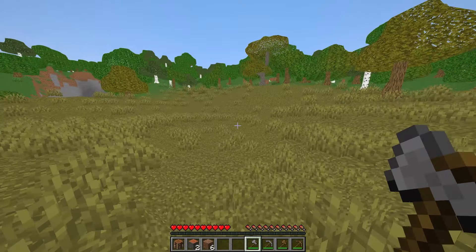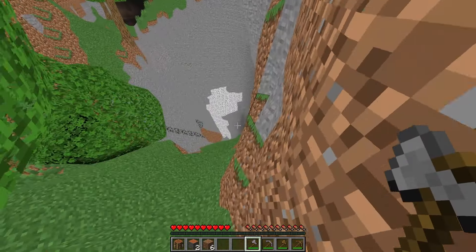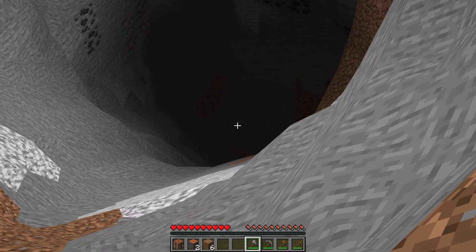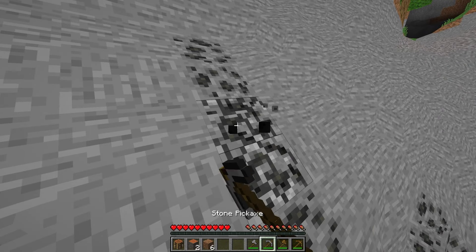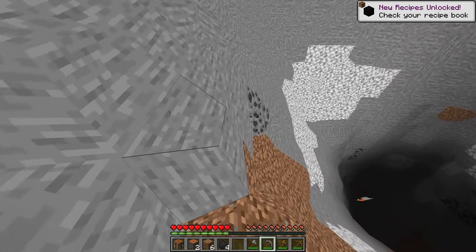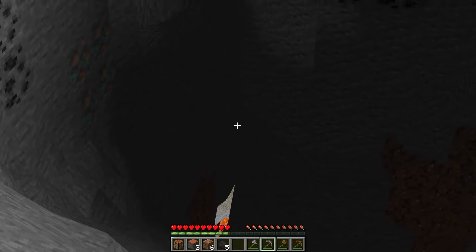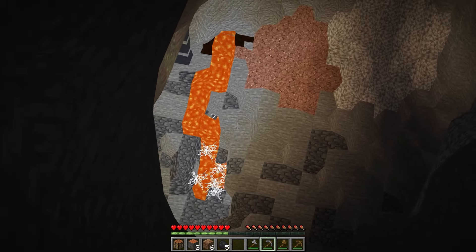Oh my god, what is that? That is cursed. That is a freaking cave. I mean, it kind of looks nice. It just looks like a hole. You can get stuff a lot easier. You don't really need to worry about fall damage. That's actually quite nice, I'm not gonna lie. A bit of coal here and there will do. Lava? Is lava deformed as well? Not really.